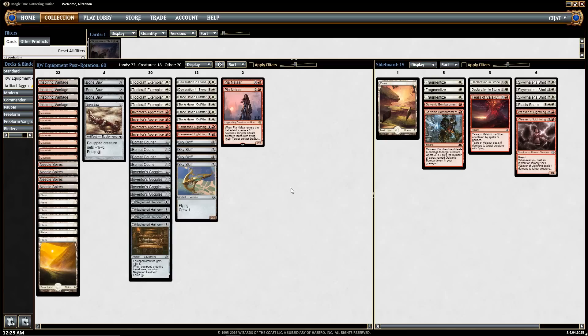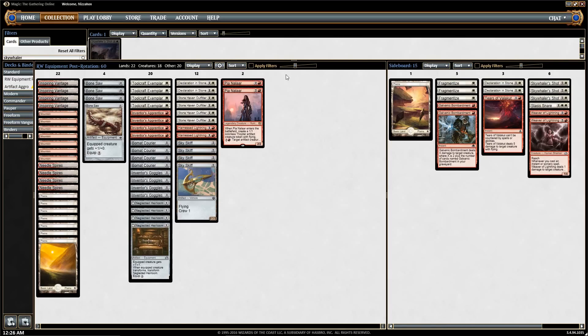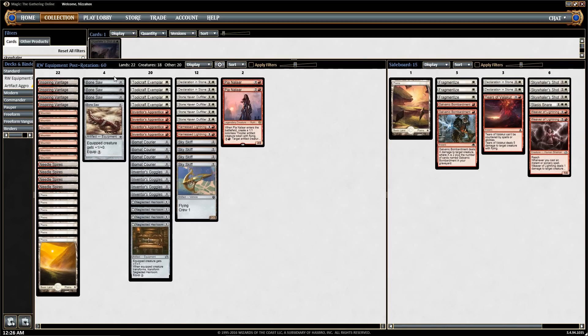The deck can do okay in the mirror against the Red-White aggro deck, and it can also do a decent job against decks like Temur, because they usually spin their wheels just enough early on. Although they do play a lot of annoying blockers, so of the higher-curve decks in the format, it's definitely the hardest one to beat.